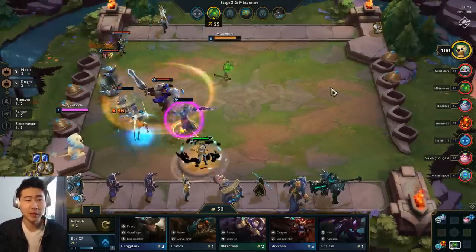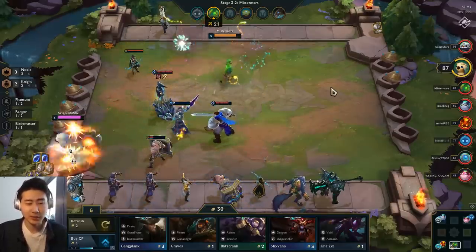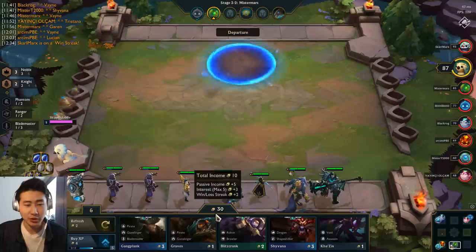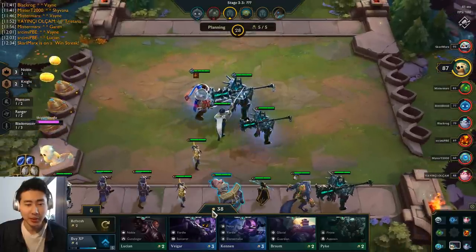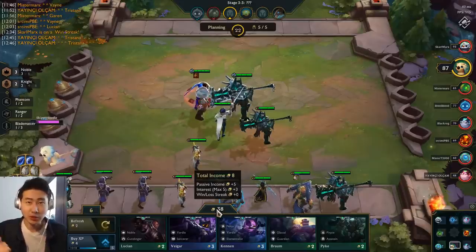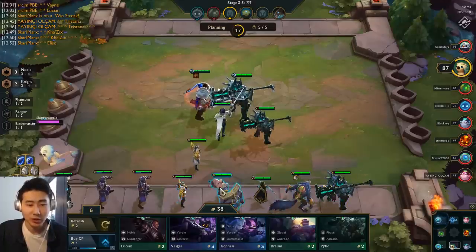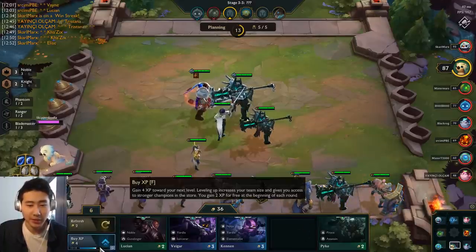I may lose to this guy — he's got a Lissandra with Zeke's Herald and a Glacial build. It looks like this is where my win streak is going to end. I'll lose the plus two gold from the win streak, but it's only plus two so I still got plus eight gold that turn. When you lose, the win streak bonus resets back to zero — that's how win streak bonus gold works.